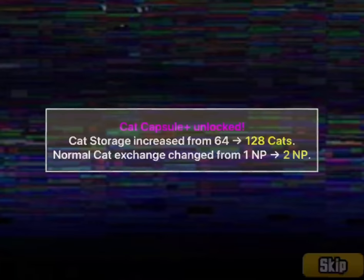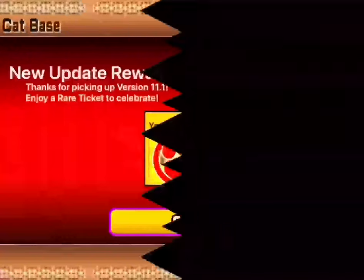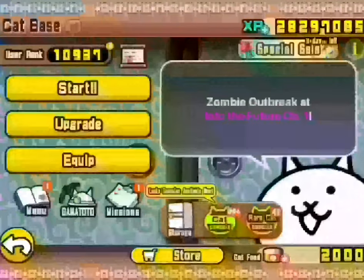Cat Capsule Plus unlocked — whatever that is. Cat storage increased from 60... oh, that's what it means. That's heavenly. And 2NP very normal cat. An update reward of a rare ticket as always — we do love that.